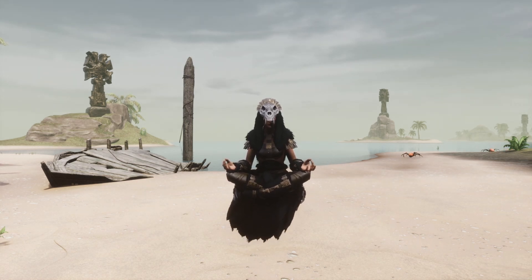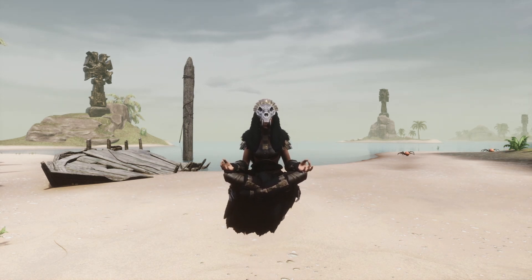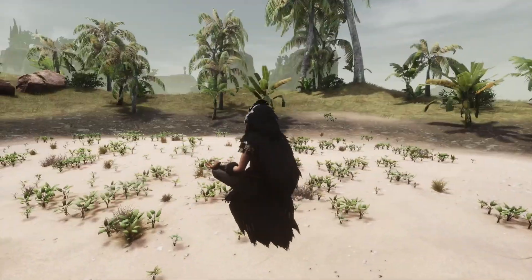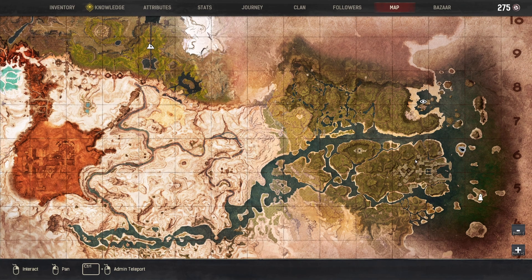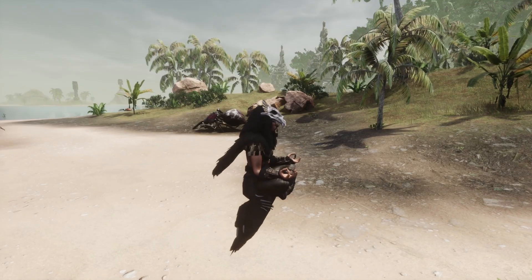I'm on an island right now. This one's pretty far out, so if you're doing this in vanilla, I don't recommend building here. This is just more so for looks. You can build it elsewhere where there's a body of water, because we're going to be building a lighthouse.